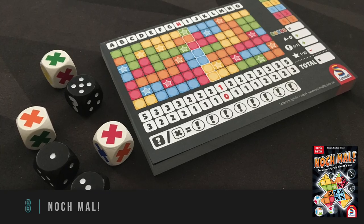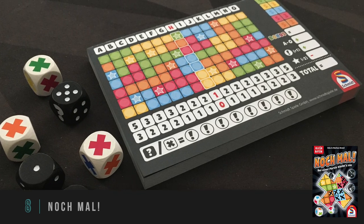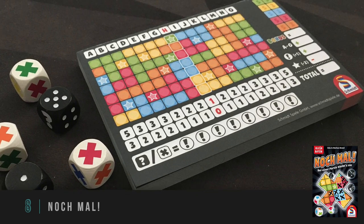Number eight for me is Nachmal. This is one of the ones I call the land grab roll and writes — by that I mean you are marking things off in order to claim them, to sort of grow your land grab and take up space on your own particular board. You're competing to do so with other players, because if you claim an entire column first, you're going to get some bonus points that the other players will not. You are simply expanding, trying to get the right color and number combinations so that you can fill in areas on your board.